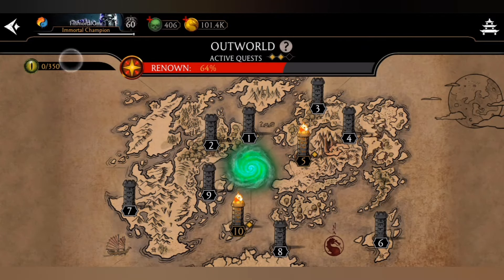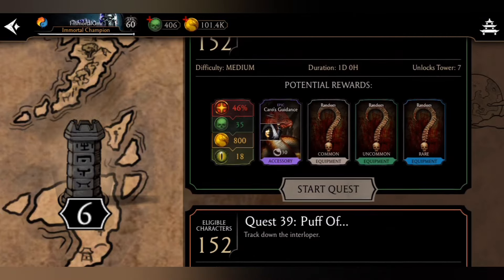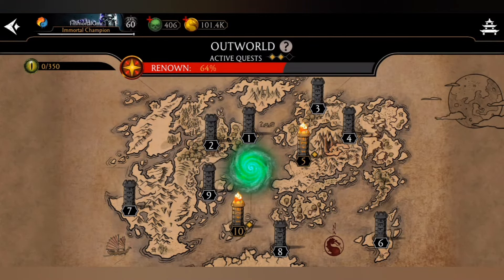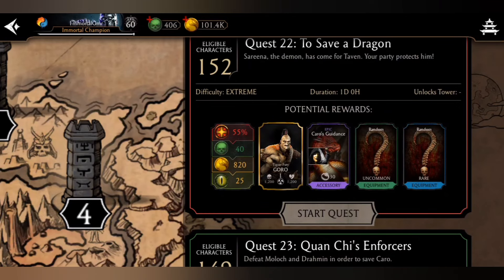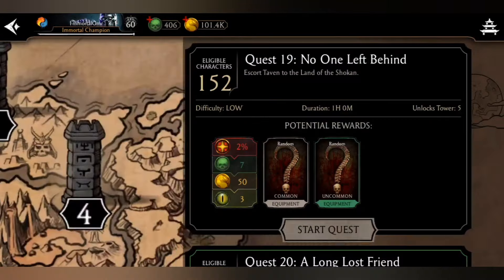Now it says 350 reptiles for the next fusion. It's time to talk about the best quests. The 4-hour quest gives 5 reptiles, the 1-hour quest gives 4 reptiles, and the 12-hour quest gives just 11 reptiles — but most of the time you don't even get a single reptile from those. The best are the one-day quests. Out of those, quest number 22 from tower number 4 is the best, giving you 25 reptile eyes. There is no other quest in the whole game that gives you more than this.